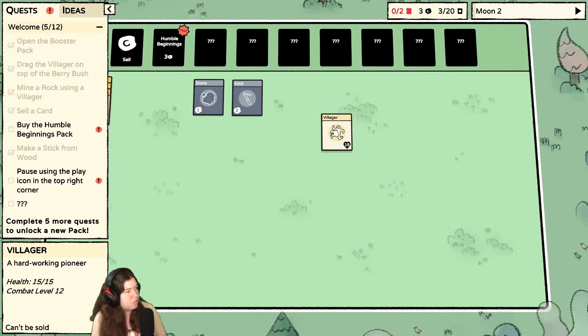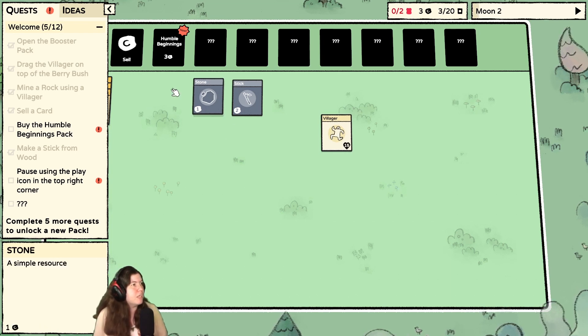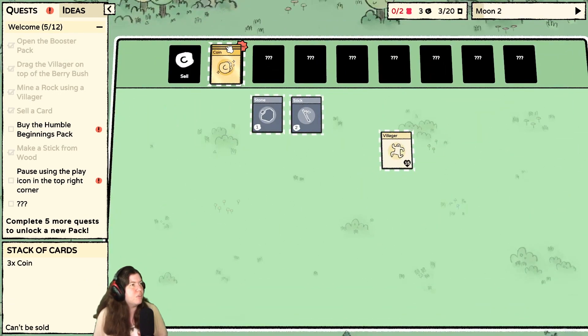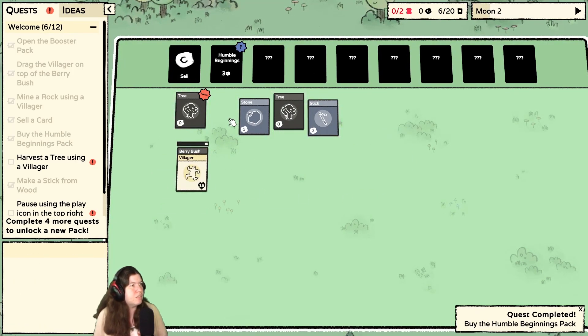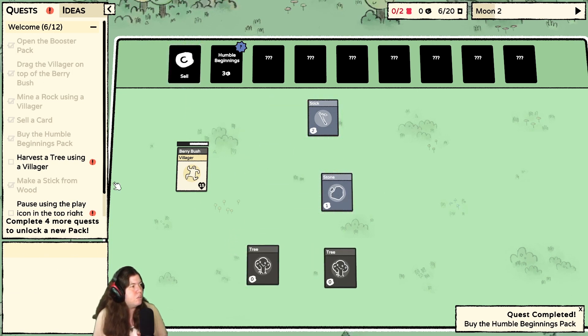Is there a way to know? Oh — two food is what I need. Okay, this is draggable. Nice. Let's go ahead and do that. I have another berry bush, I will need that. I did harvest a tree, I think. Or that was just wood. Okay, let's go ahead and get the two food that we need for the next moon.